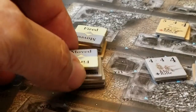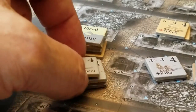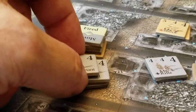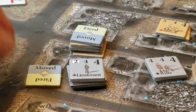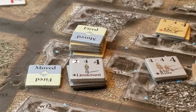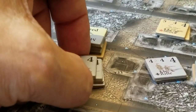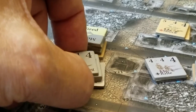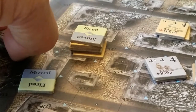As the Soviets, I've used my last point and weakened this potential assault. It's going to be seven factors attacking, but I still have enough. I'm going to go for it anyway. The Germans will spend two impulse points to activate both stacks with their leader and assault move into the hex.